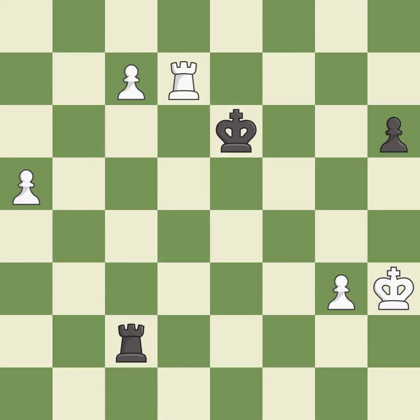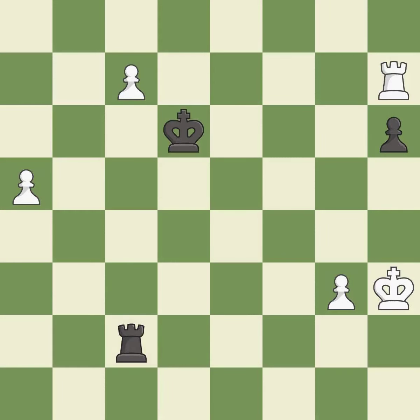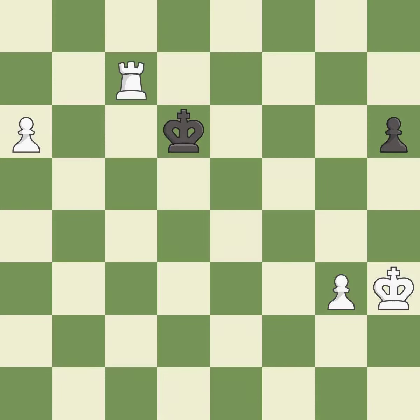A solid choice — it is excellent. This moves the rook to safety — it is best. This pushes a passed pawn — it is best. Capturing that pawn wins material — it is best. Recaptures — it is best.